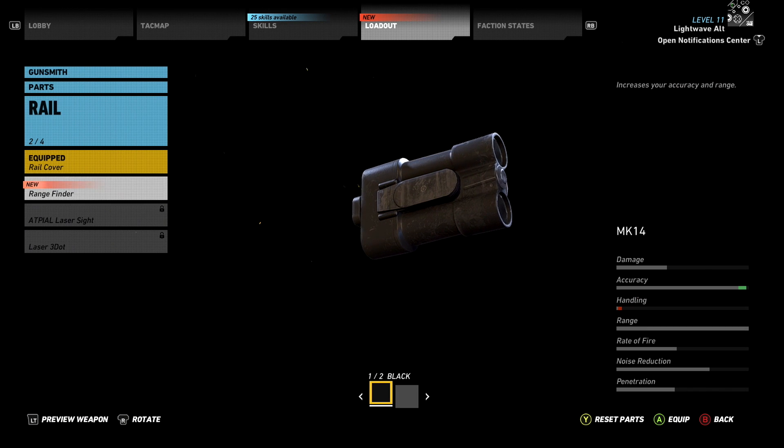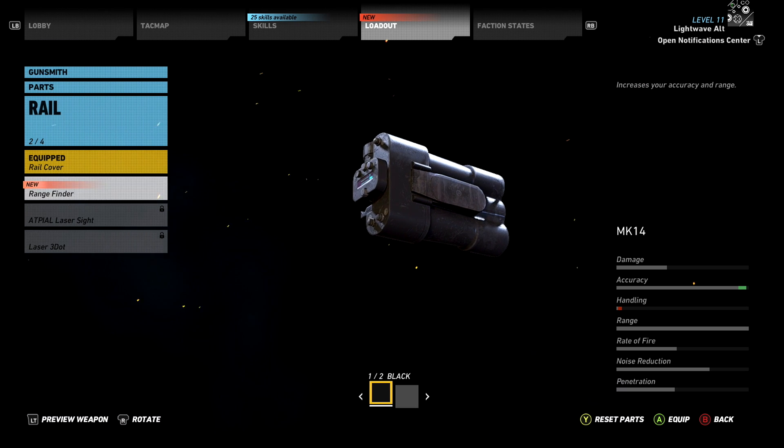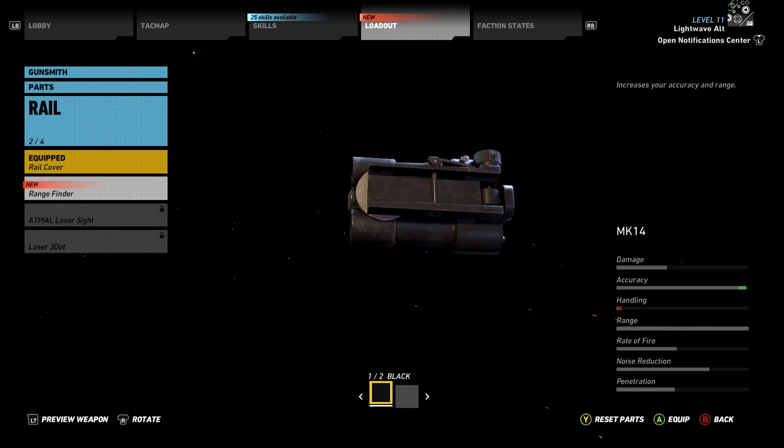Hi everyone, I'm LightwaveAI. This is a quick tip video for Ghost Recon Wildlands. I'll have one of these for every weapon and weapon accessory you can collect in the game. Today I'm going to show you the location of the rangefinder for sniper rifles, how to get it, and a little about it. Let's jump in!